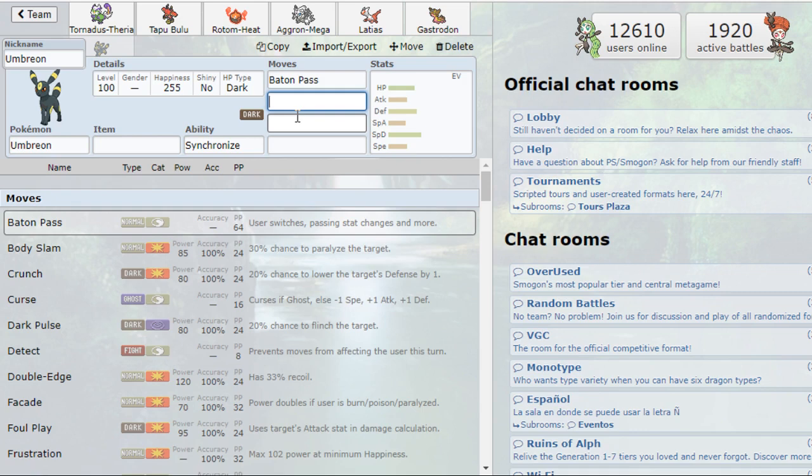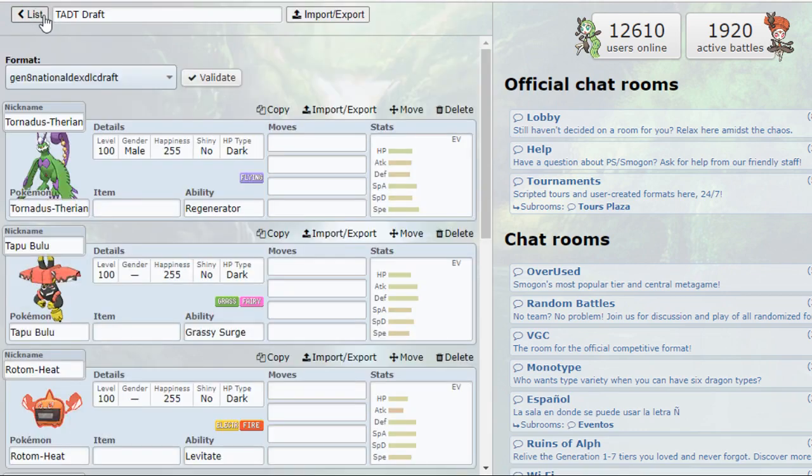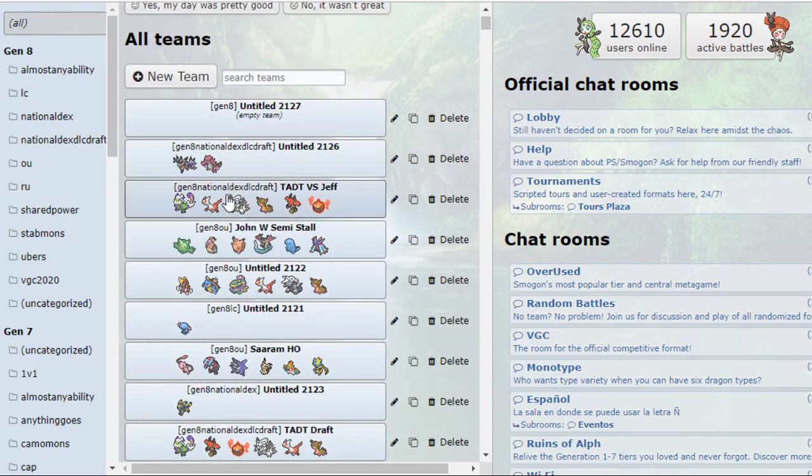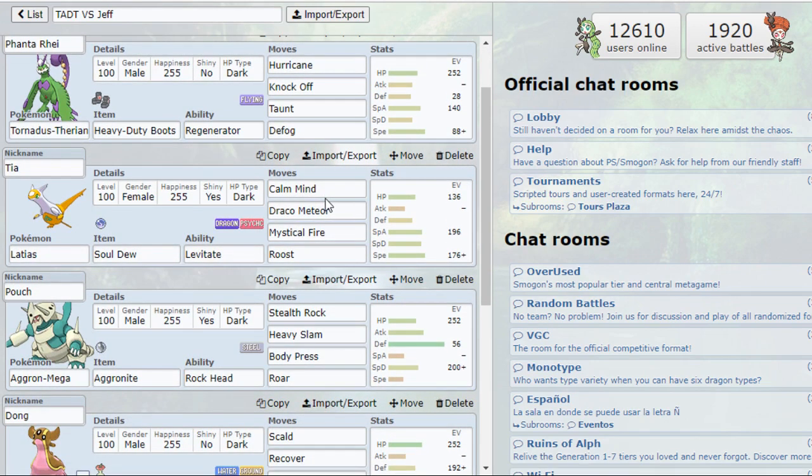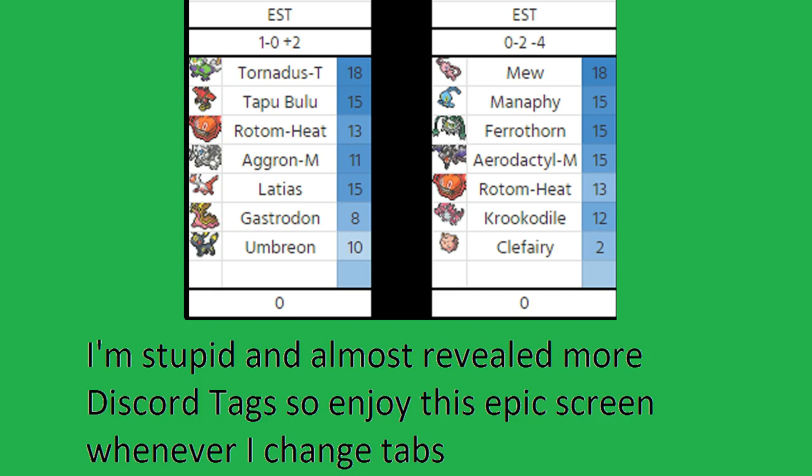With the team overview out of the way, let's look at my Week 1 matchup. My opponent is someone in the Discord named Jeff — I believe he's on the council or a mod. His team is: Mew, Manaphy, Ferrothorn, Aerodactyl Mega, Rotom-Heat, Krookodile, and Clefairy. Right off the bat I expected him to just bring the main six — I don't think Clefairy does much versus my team.